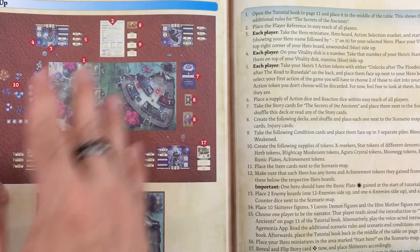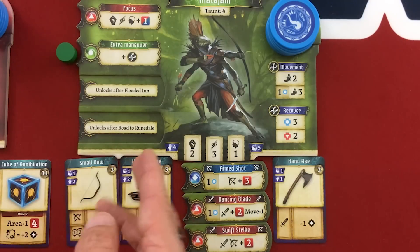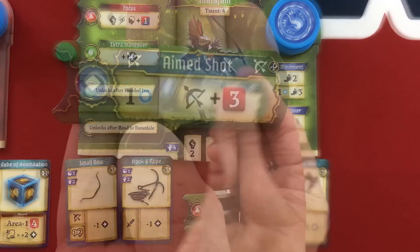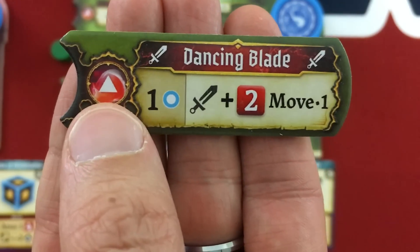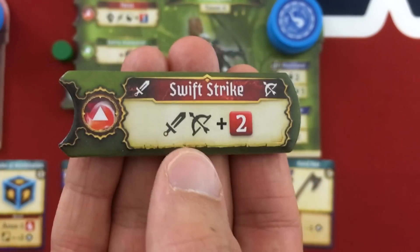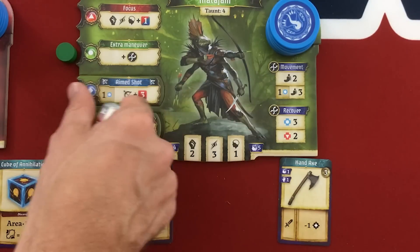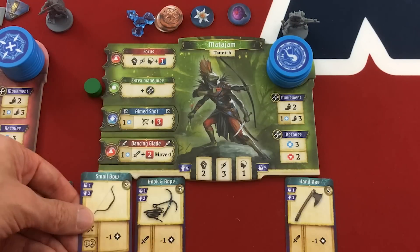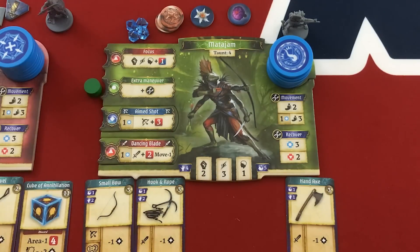Alright, now for setup. My characters just unlocked some new action abilities and we have space for two of them. Each character always has the focus action — which gives a bonus to ability checks for the turn — or the extra maneuver action that lets you move more or recover more. For Mata Jam, my four-armed archer, the three options are: Aimed Shot — costs one stamina for a three-dice ranged attack; Dancing Blade — also one stamina with fast initiative, a melee attack for two dice with a free move before or after; and Swift Strike — the fastest red initiative, either melee or ranged for just two dice at no stamina cost. I'm going to take both of the ones that cost stamina and maybe run out frequently — we'll see.